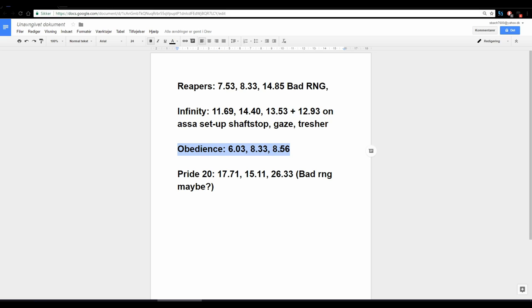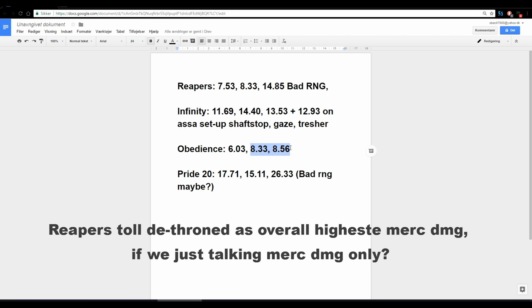I did more than three kills for Obedience because I didn't really believe in these numbers at first. But they do stack up. The first kill was also the fastest I saw — it had very good RNG, like the perfect teleport stomp — it just hit instantly and I don't even think the merc missed much. Six seconds was the fastest I got of all the kills I did — 8.43 and 8.56 seconds, so very consistent and close to each other.